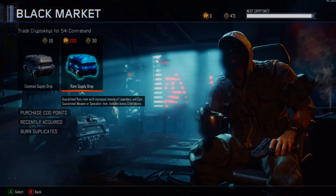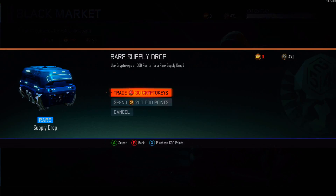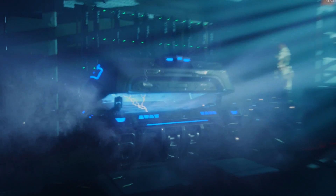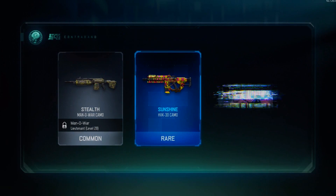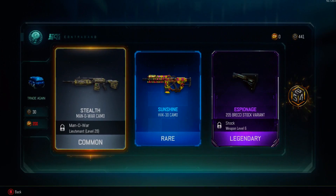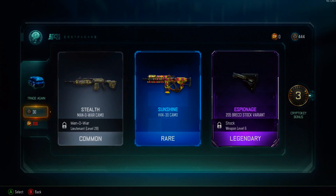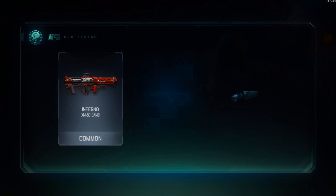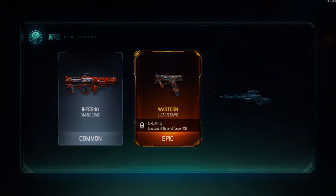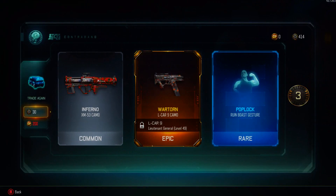Now in the background you guys are going to see some Supply Drop openings, but I want to talk to you more about the specialists before I get into this whole Supply Drop opening. So enjoy the Supply Drops in the back, but let's go over something here — now obviously with this whole Hero Gear unlock thing that I've got going, I've used every specialist character, their abilities, their weapons quite a bit, and now I kind of have a gauge to see who is my favorite to use.